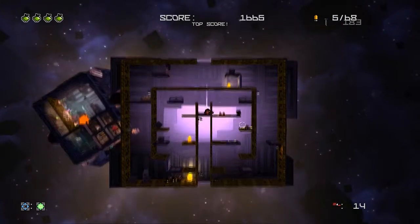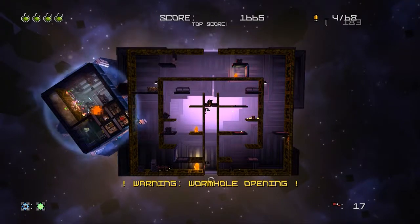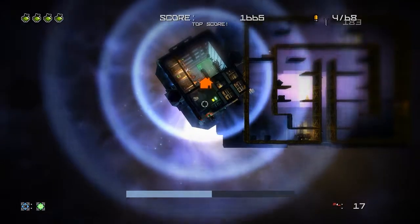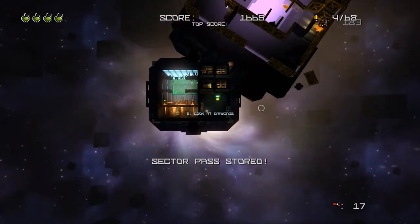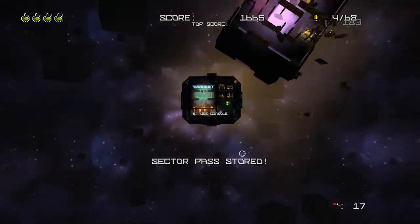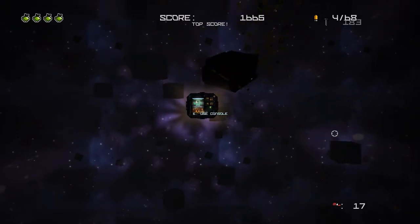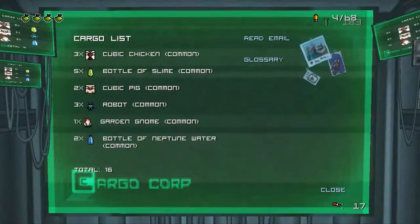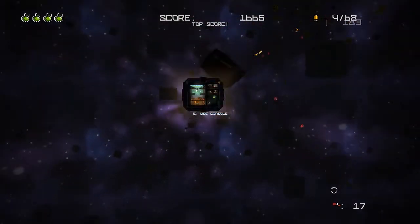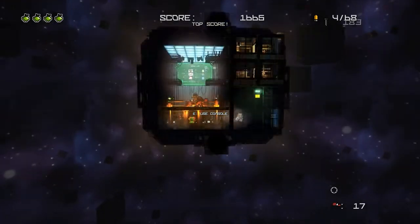Destroy these guys for extra caps. No cargo so I just want to go weee down to here, dig my way in. Look at these drawings — my son sent these to me. As you can see, they just get rejected into space and then they die. I can use this console and I got the sector pass.